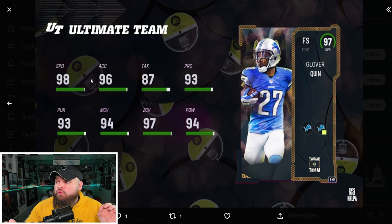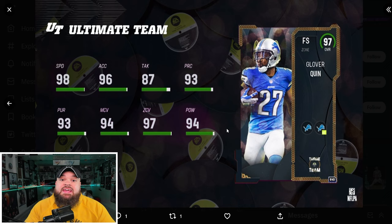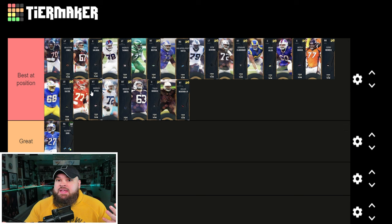The first player is 97 overall Glover Quinn. I believe you get this card for free doing house rules — it may be solos or the field pass too. He's a great free safety card: 98 speed, could be up to 99 with the Shook Rush track card. Pretty good play rec at 93, good zone, good man. He can get deep out zone KO or pick artist for 0 AP. He is as good as almost any coverage player in the game, so in my opinion he's going in the great tier.